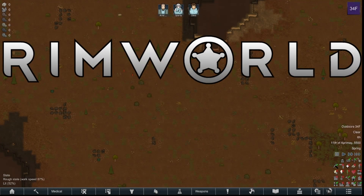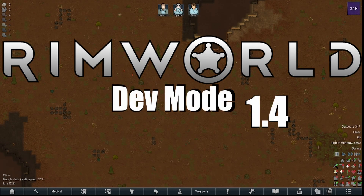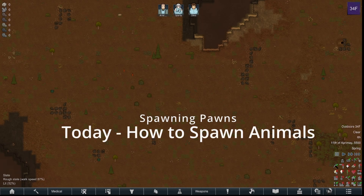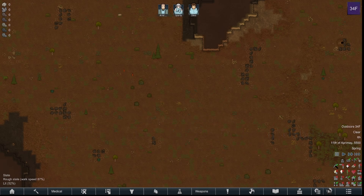Welcome to another RimWorld video. Dev mode has changed a lot after 1.4 came out, so we're going to recap some of the stuff we've done before and some new stuff — new ways to spawn items, animals, ponds, whatever the case may be. I had a question on a previous video, so I'll go over that right now.